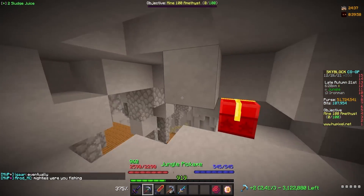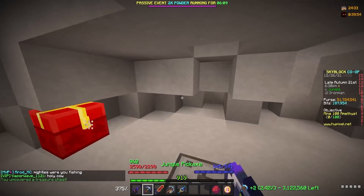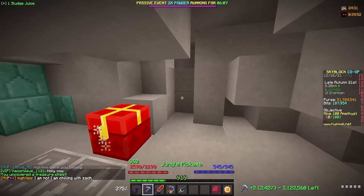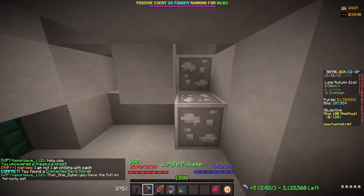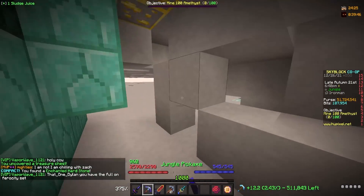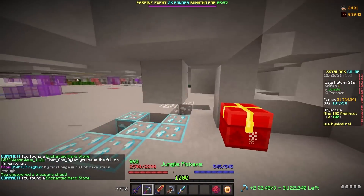We already have our artifact of power, we already got our full Devon set, and this is the last sludge we need for the chambers — the last we'll need for a good bit. Definitely not the end of it when I think about some of the other things, but we're a quarter of the way done. Not too bad so far, honestly. We're gonna keep going.